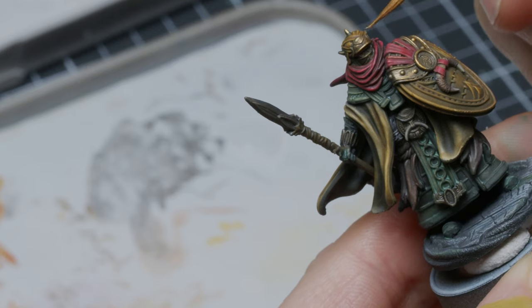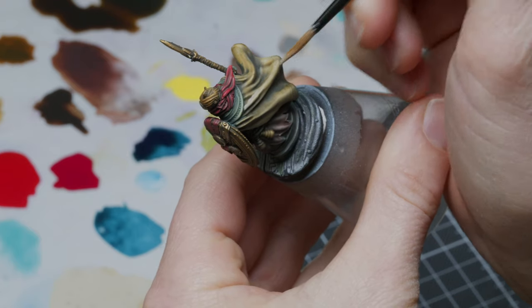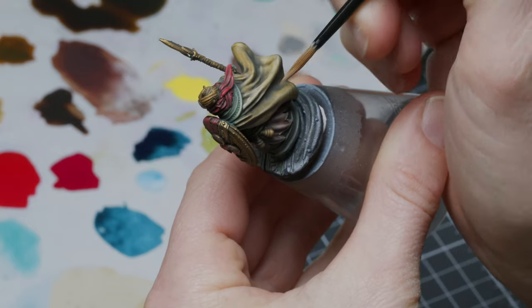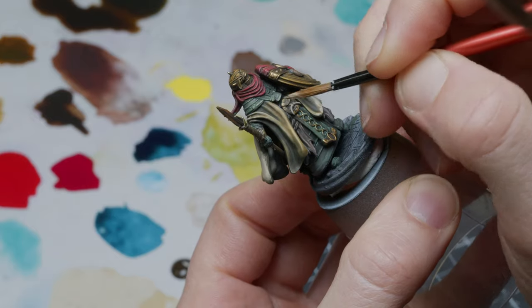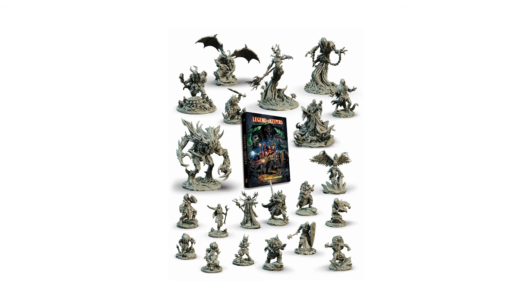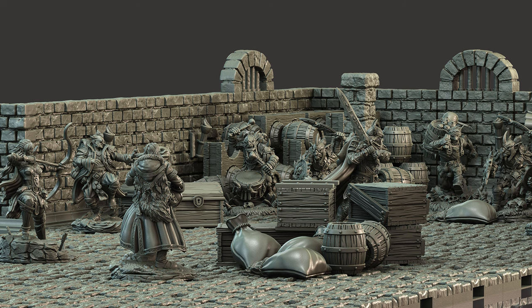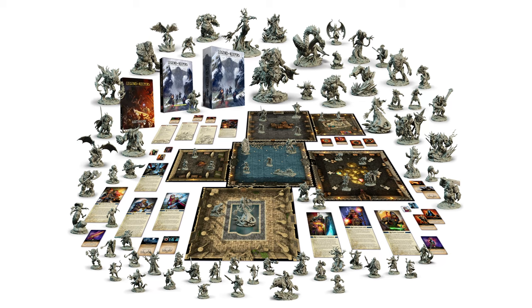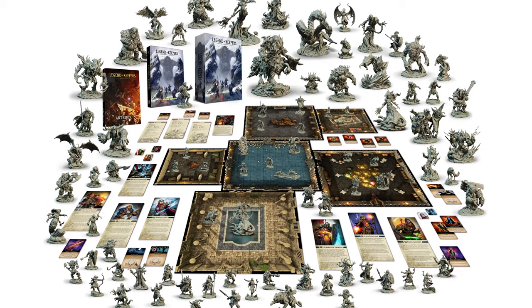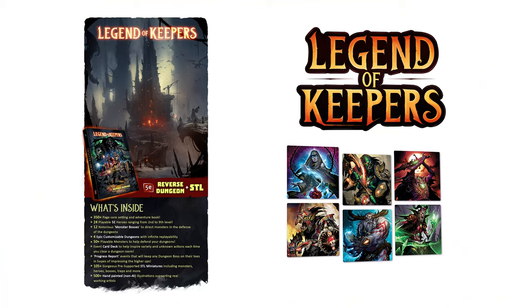I'm going to try this again at some point, but maybe use other transparent paint options instead. There's a lot of miniatures in this Kickstarter that to me look different — great sculpts, but also original sculpts. If you're into D&D, then this is a bountyful. The campaign, the terrain. But also for miniature painters and collectors of STLs, there are pledge levels for STLs only. The Legend of Keepers 5e reverse dungeon campaign book is a 350-plus page tome containing 4 unique dungeons, STL models of 24 playable heroes, 50-plus playable monsters, 12 notorious monster bosses, and rules for 3 ways to play 5e: Traditional, Evil, and PvP. This campaign is also offering 200 STLs from Stonecraft Dungeon, LazySquire Games' new line of 3D printable terrain. Please check out the link to the Kickstarter in the description for more details.